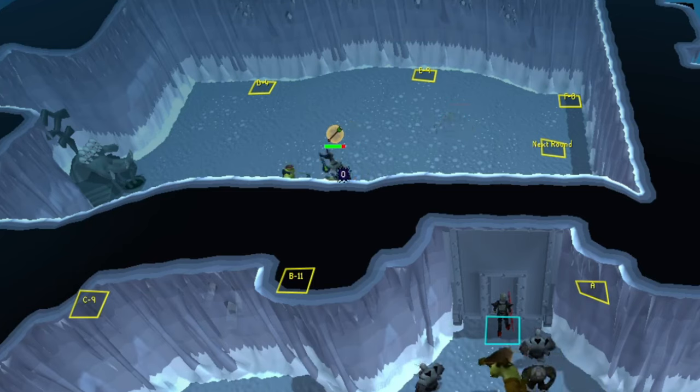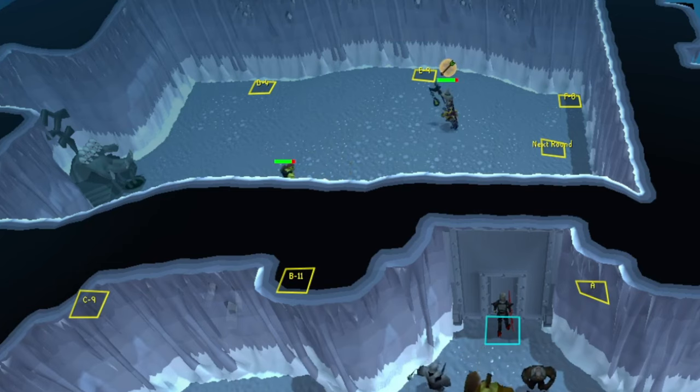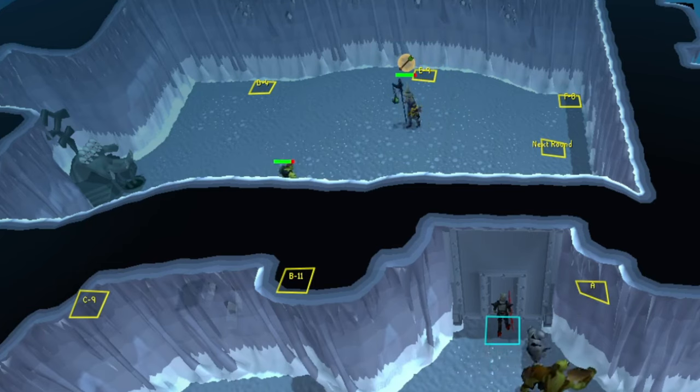The fight is fairly simple in itself. On our first rotation, the goal is to get Graardor lined up. To do this, throw on protect from melee, attack him on tile A, run straight to tile C while skipping B. This is so we can line him up properly for the rest of the fight. Avoid the tile saying 'next round' — that's where you'll want to start every kill after the first. Do not attack on this tile; simply wait there for the boss to spawn, run to tile A, shoot, and repeat.